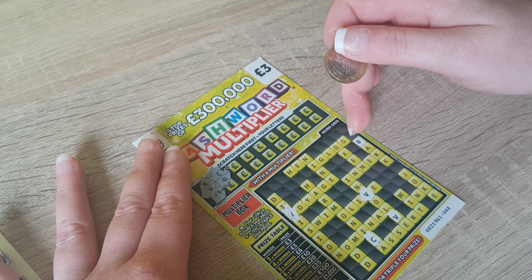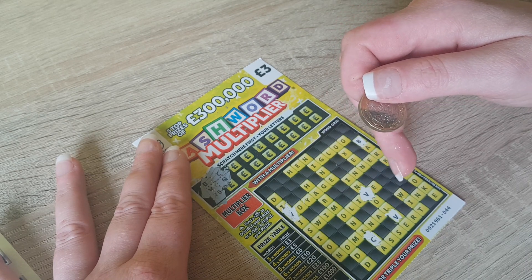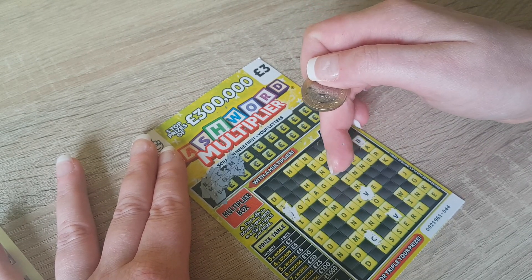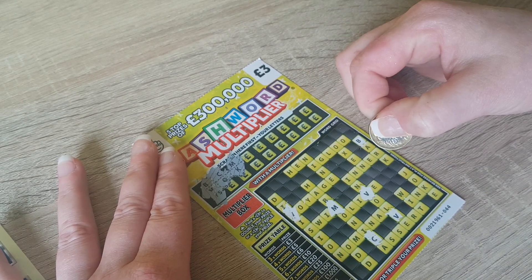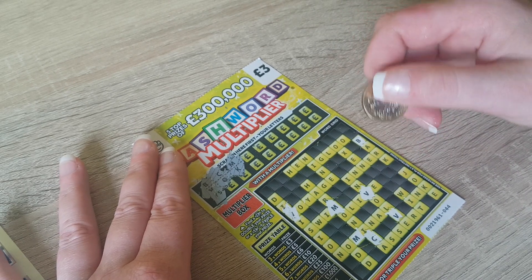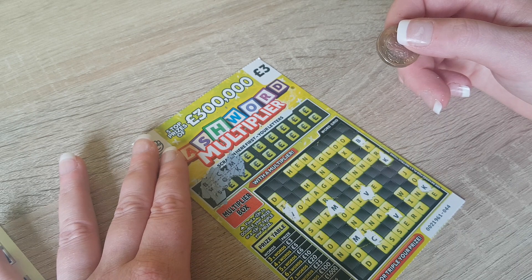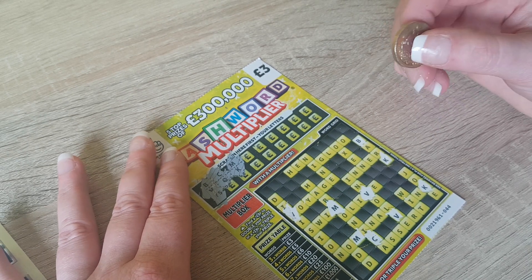And then it's a Q we're looking for. Is there any Q's? No, so there's no Q's on it. Next ones are an M and a K. There's an M, another M. There's a K, another K. Just double checking that I haven't missed any. No, I think I've got them all.